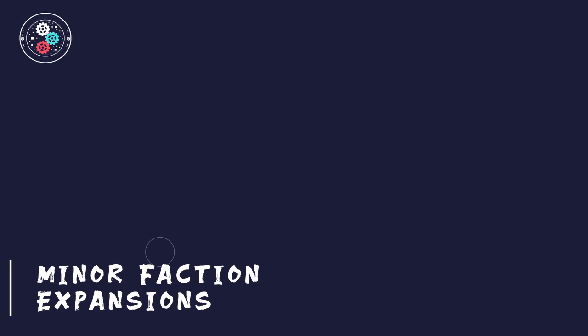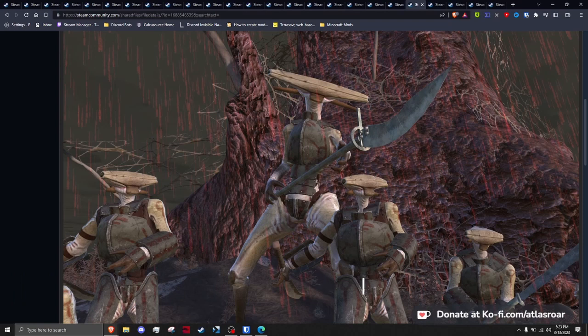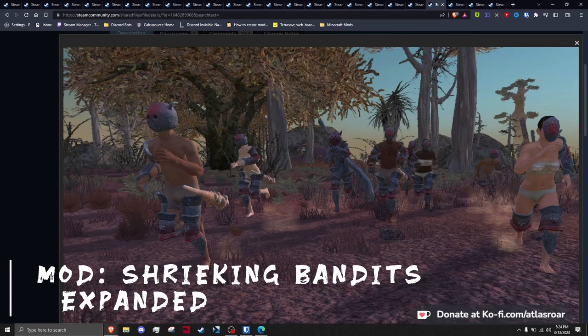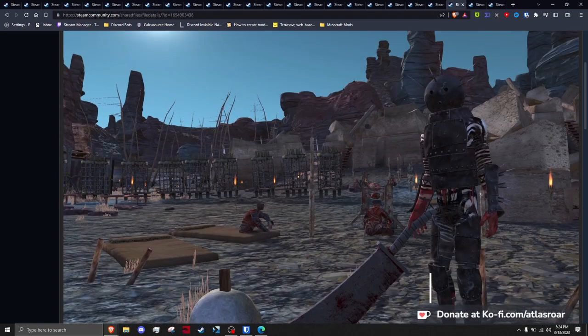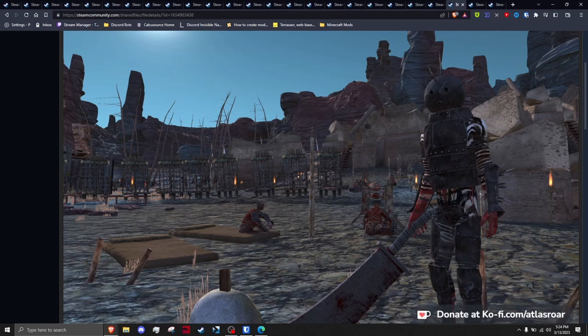These mods are also minor expansions rather than strictly armor or weapon showcases. First up, Hives Expanded adds new armor variations for all hive factions along with new weapons, new world states, new minor factions, and consequences, fleshing out the Fogman, the Western Hive, and the Southern Hive. Shrieking Bandits Expanded adds new faction armor variations to the Shrieking Bandits of the Shrieking Forest. Cannibals Expanded adds armor and new weapons along with unique variations to cannibal bosses, tweaks their stats, and adds weapons that exemplify their cruelty to human life.